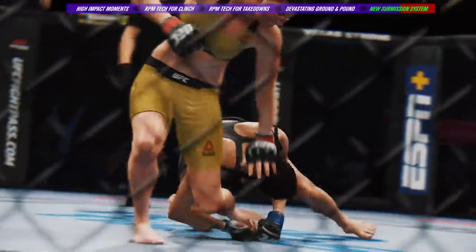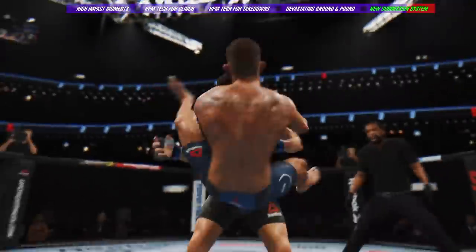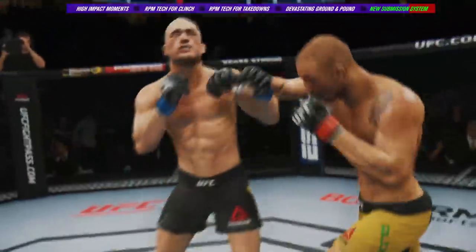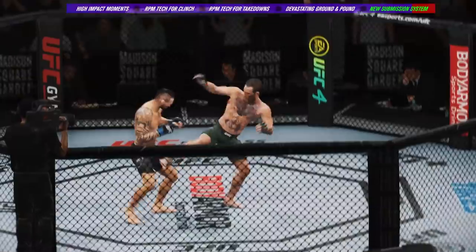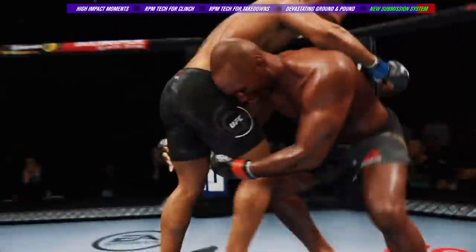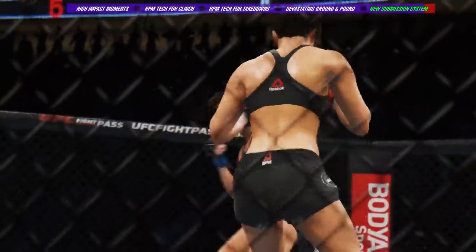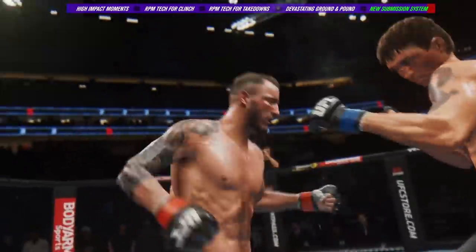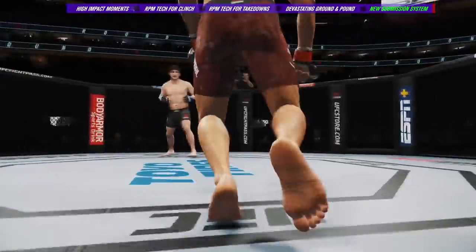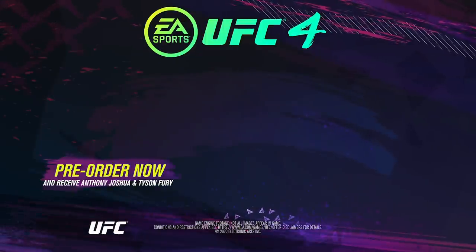Submissions aren't just isolated to the ground — we've also added new takedown counter submissions and standing submission attempts from within the clinch. With RPM technology, intuitive control schemes, and our all-new high-impact moments, EA Sports UFC 4 offers the most authentic, intuitive, and exciting gameplay experience in franchise history, giving you sensational moments that only the sport of MMA can deliver. Step into the octagon and shape your legend.